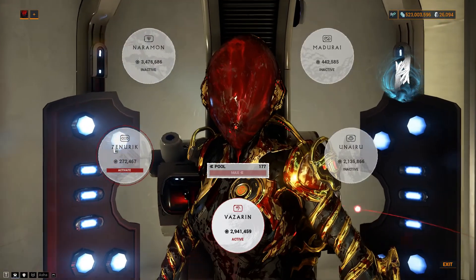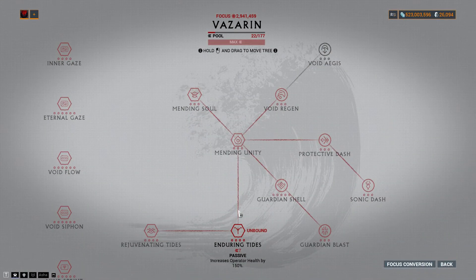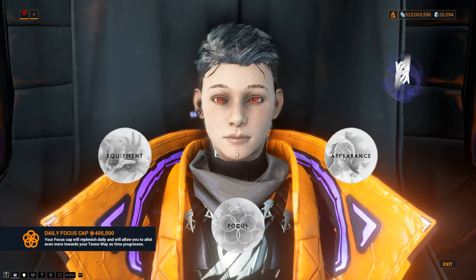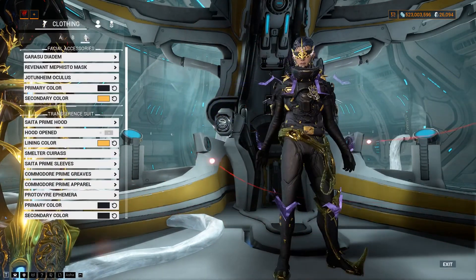For Focus School, I've already shown you in my loadouts. Most of the time I'm using Vazarin for extra survivability, and Zenuric when I'm using Wisp Breaching Surge and for heavy attack efficiency. For Operator Arcane, Magus Lockdown and Magus Anomaly are my choices, but for disruption, only Magus Lockdown is necessary.